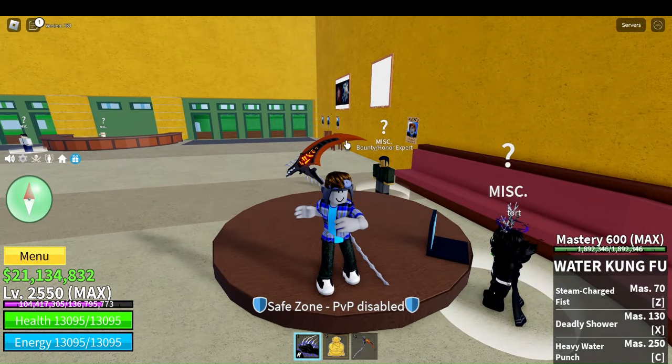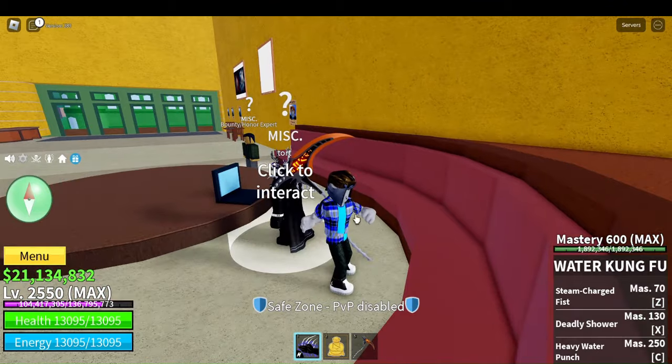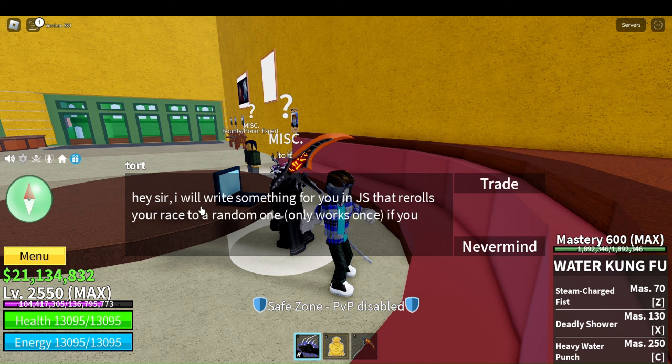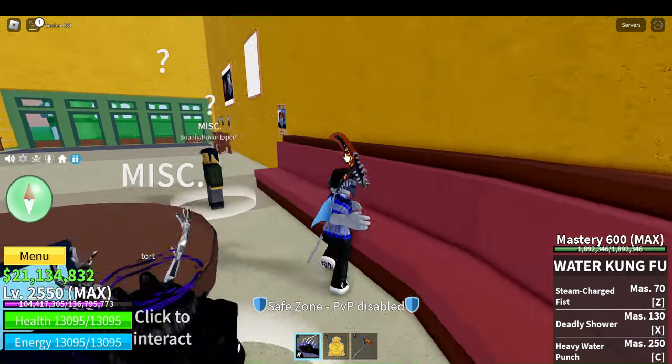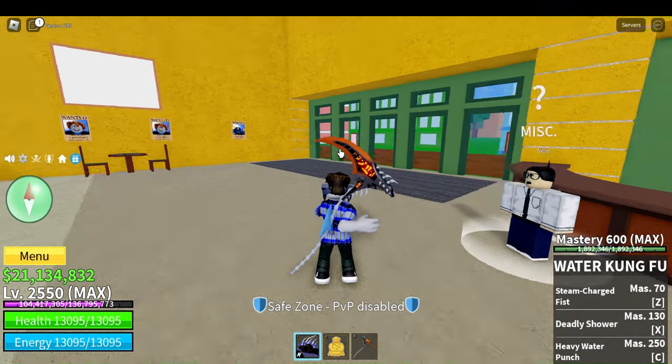In the last two race videos I didn't tell you guys how you can change your race. You have to come over to this guy in Tort and talk to him. You also need 3,000 fragments — otherwise he won't talk to you. Once you have 3,000 fragments, he'll randomly change your race to another one. That's all for how to change races.